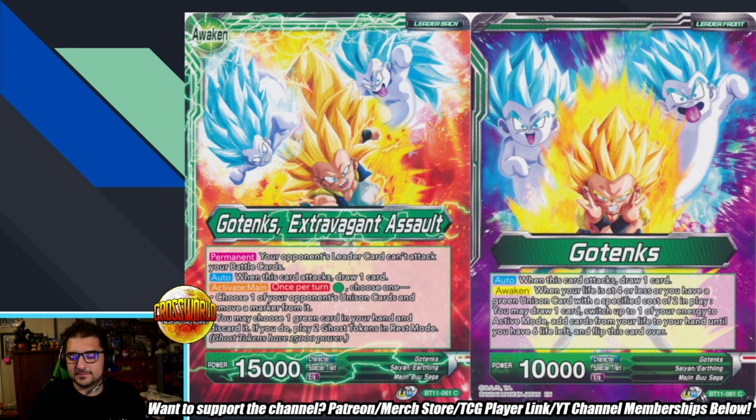I thought it was a good deck because the engine is just really powerful — it can remove things while drawing a lot of cards. I feel like green has a good spot in the meta since it's slowed down a bit, so I felt like it was a good time to pick it up.